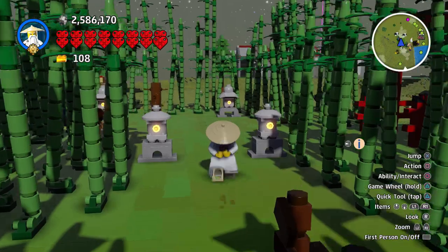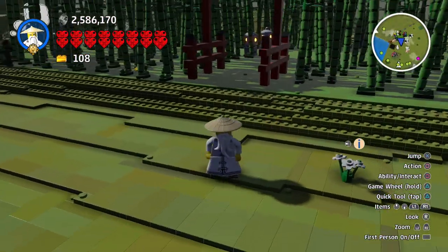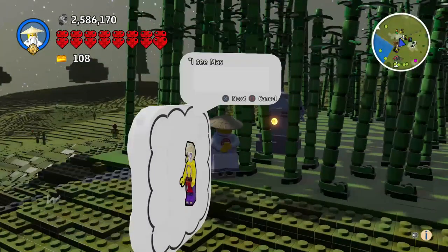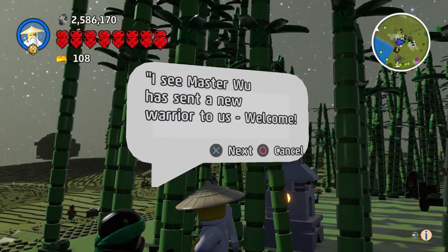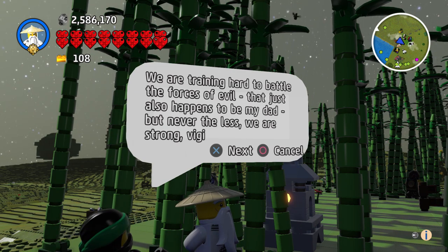What quest do I need to do for these dudes? Because I definitely want to do it. Here we go — a character says: 'I see Master Wu sent a new warrior to us. Welcome! We are training hard to battle the forces of evil.'